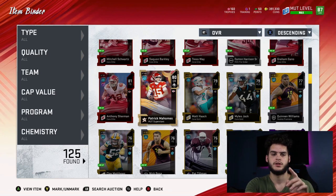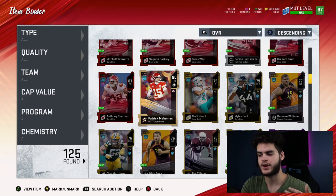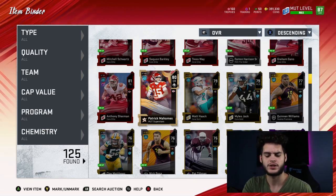Training has multiple uses. It's used for chemistry, to power up cards, to get abilities, to get x-factor abilities, and it's even used to buy certain things in the store.